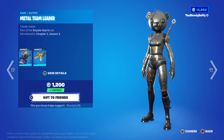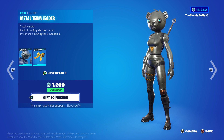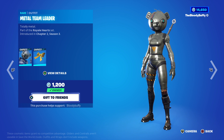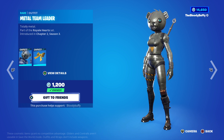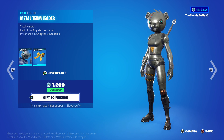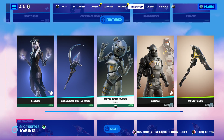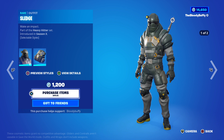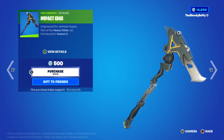Then we've got Metal Team Leader, back after 34 days. I remember it was the Save the World bundle - it was the Save the World pack - and then it got put in the item shop and everyone was like 'no, what is this?', it was uproar. 70 days for Sledge, Impact Edge 70 days as well.